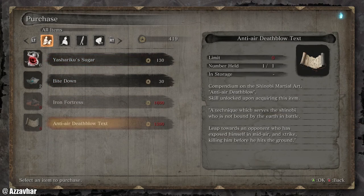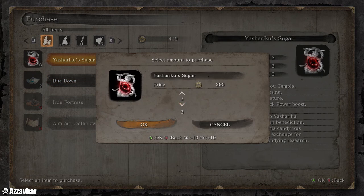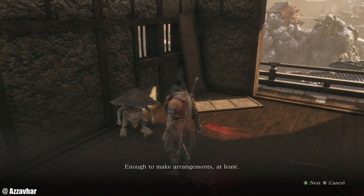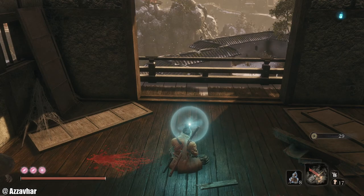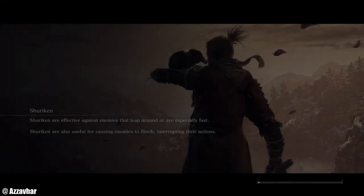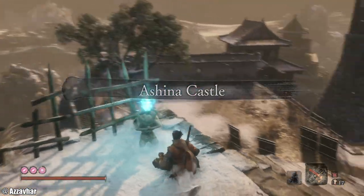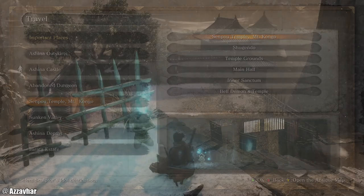You can talk to him here. We've bought the Iron Fortress and the Anti-Air Deathblow. I might pick up some Yashiriku actually whilst I'm here — might use that later. He says that's it for him, he's done here for now. So we're going to go and find him at his next location, which is kind of like at the start of the Senpo Temple area. Travel to Senpo and then the first idol, I believe.